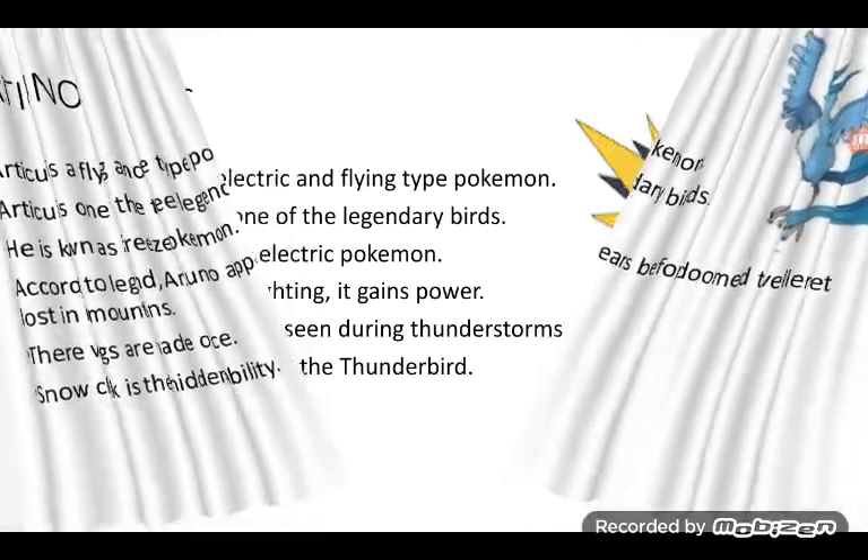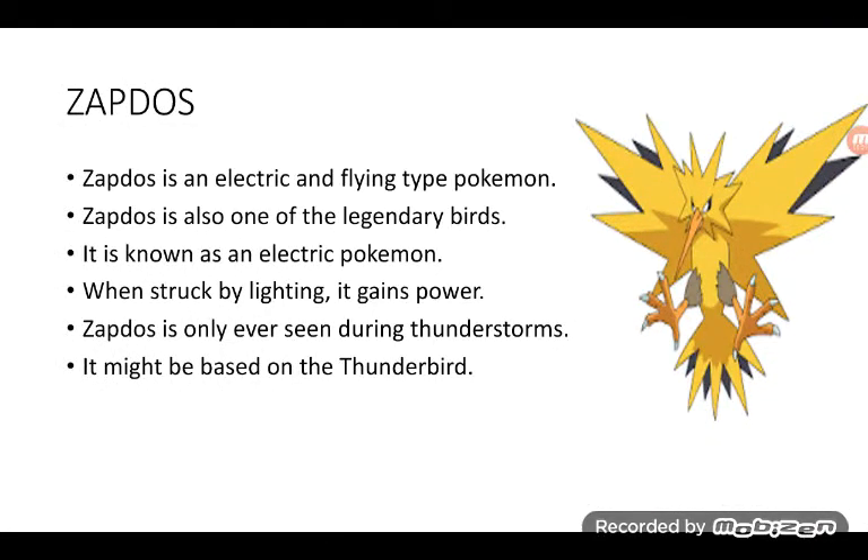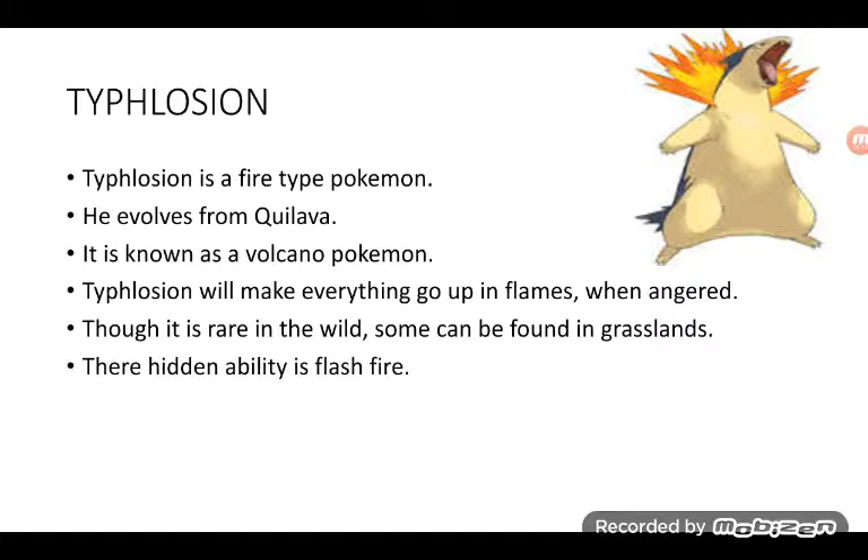Zapdos is an Electric and Flying type Pokémon. Zapdos is also one of the legendary birds. It is known as an Electric Pokémon. When struck by lightning, it gains power. Zapdos is only ever seen during thunderstorms. It might be based on the Thunderbird — I think it's a Native American story.